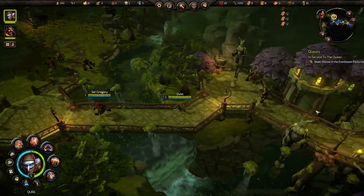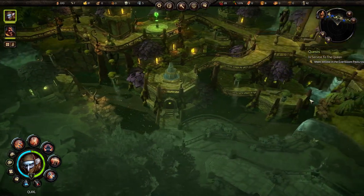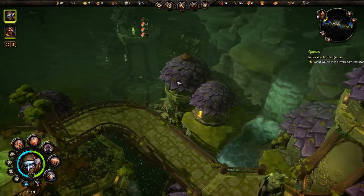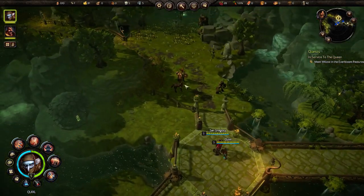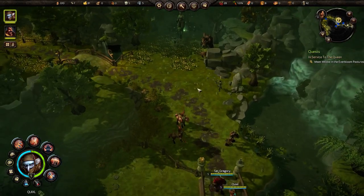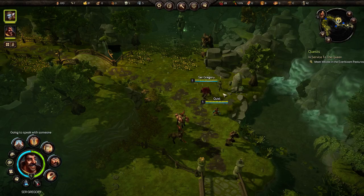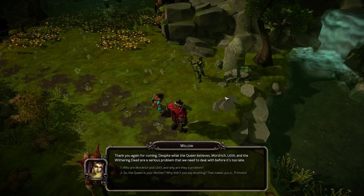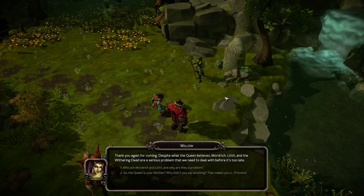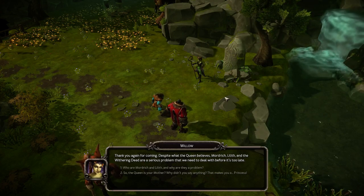I was just wondering if there are treasure chests or lore books around here — haven't seen any yet, but I guess there must be. Let's carry on. 'Thank you again for coming. Despite what the queen believes, Mordrick, Lilith, and the Withering Dead are a serious problem that we need to deal with before it's too late.'